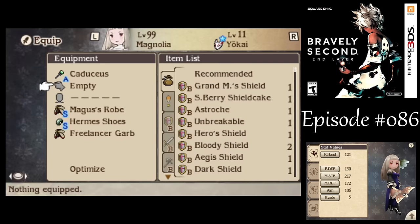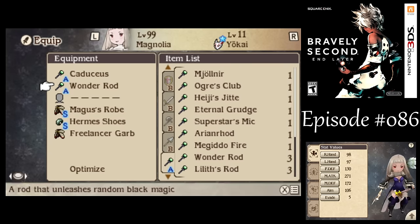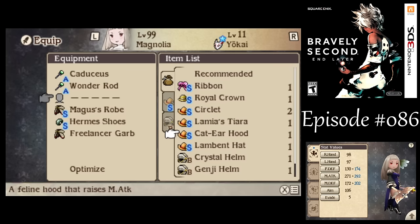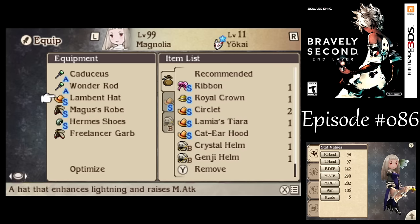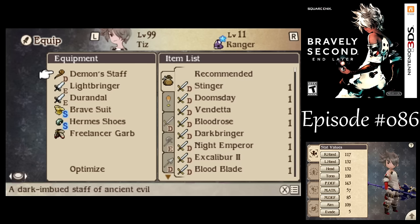For Magnolia, I still want to use the Caduceus Rod, but let's also give her a Wonder Rod instead. Then I want to give her the Lambent Hat — not because of a weakness to lightning damage, just because it's a big boost to elemental damage without requiring a massive change to my setup. Magus' Robe and Hermes Shoes ought to be good enough for her.